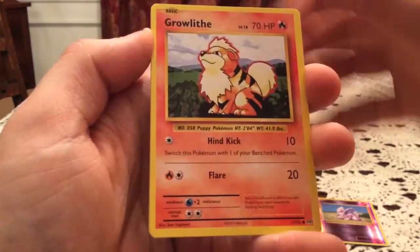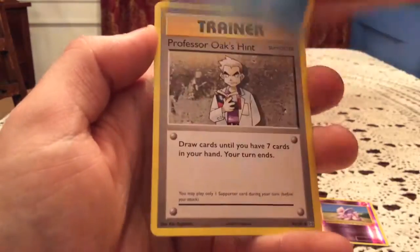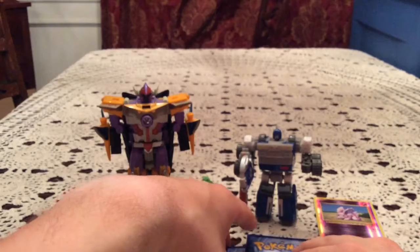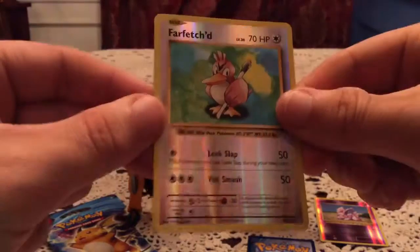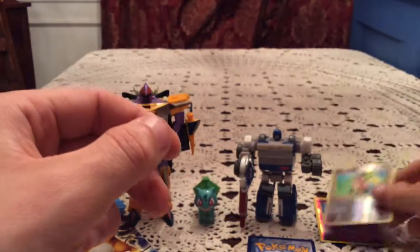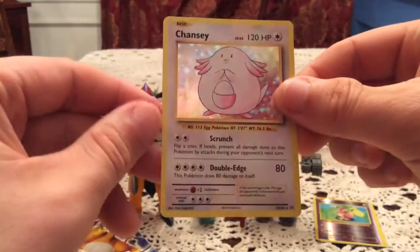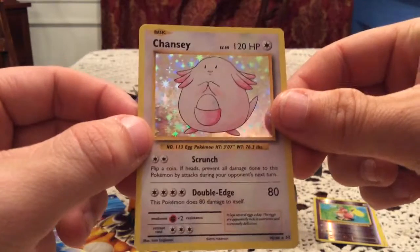Machop, Growlithe, Onix, Nidoran Male, Poliwag, Professor Oak's Hint, Metapod, and Switch. The reverse is Farfetch'd — that is a rare reverse, very nice, and not one I have. So two for two, super happy with that. The rare card is Chansey holo — very, very nice. I have the reverse, but let me check if I have the holo.